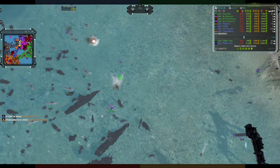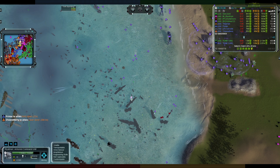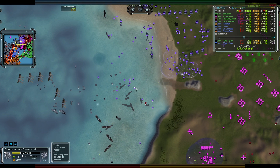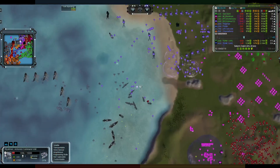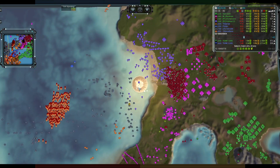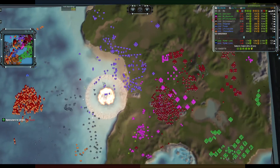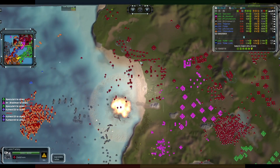I wonder if his commander is going to survive — his comm is out in the water, there's a large number of subs. I don't think he's going to survive — just too many submarines, not enough health. Even if he managed to get back to land, there's a nuke inbound, and he's going to have a terrible time. Down goes Kuha, still in the water. Keep your ASFs away from there — that nuke landing near them would be a huge loss.